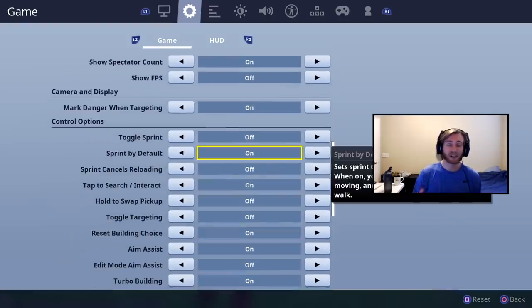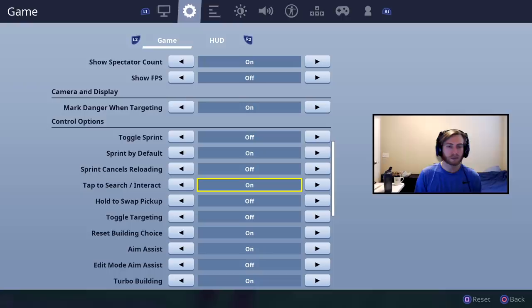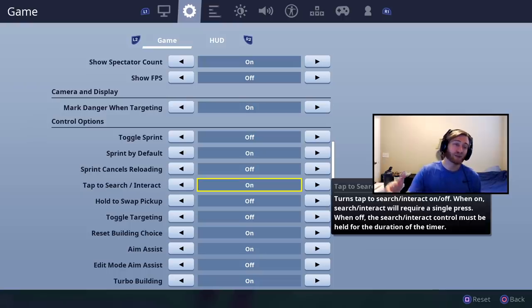You need sprint by default if you don't have it already. That is going to help us out a ton later with our controller binds and make you a better player. Tap search/interact I have on so I can drop some goodies for my buddies when I pick them up while I'm reviving them.